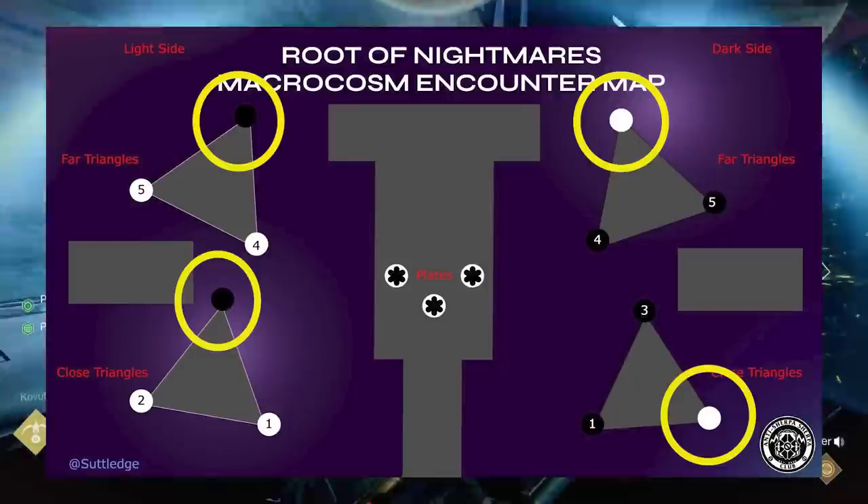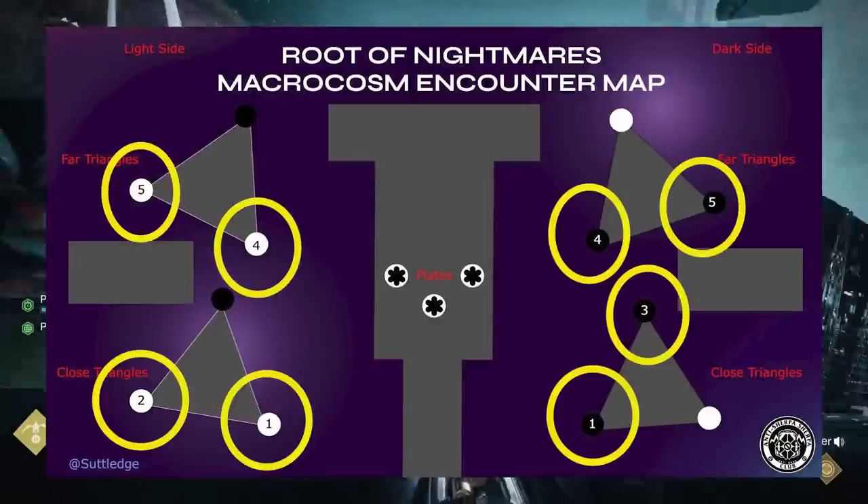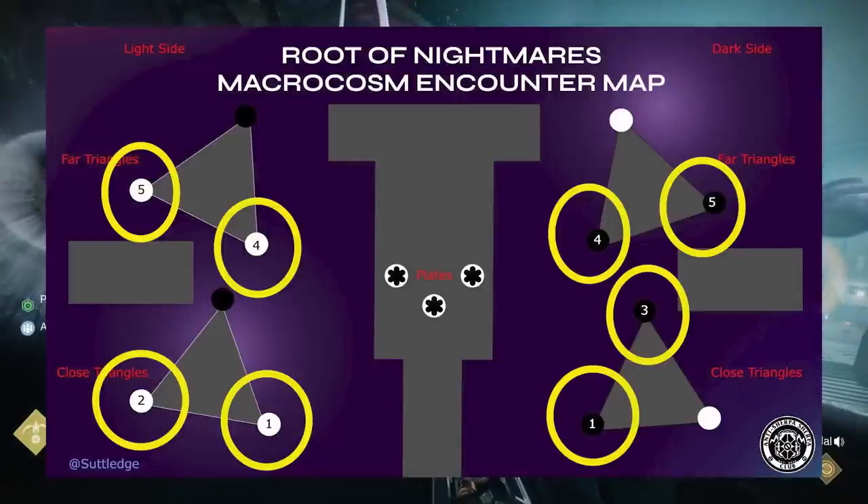To switch this up, the goal of the encounter now is to do something a little different. At the end, you want all the dark planets on the light side and all the light planets on the dark side.